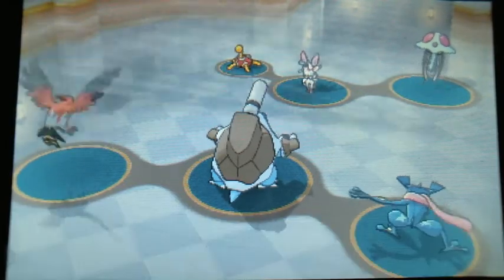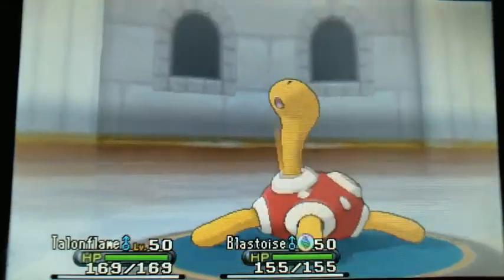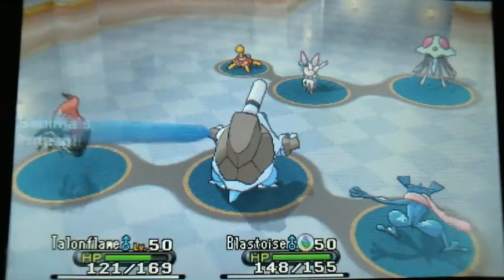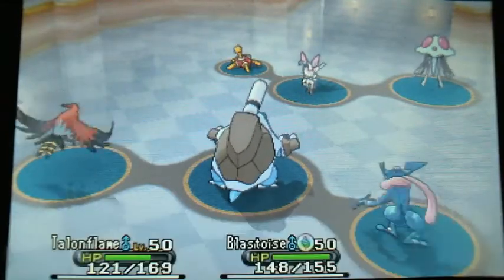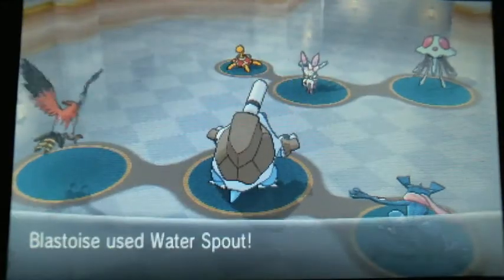So I go for my Tailwind, which is priority. I was a little worried because Shuckle gets a Rock Slide off, and it's STAB, and Talonflame is double weak to that — except Shuckle has pretty much no attack stat. So that did nothing.